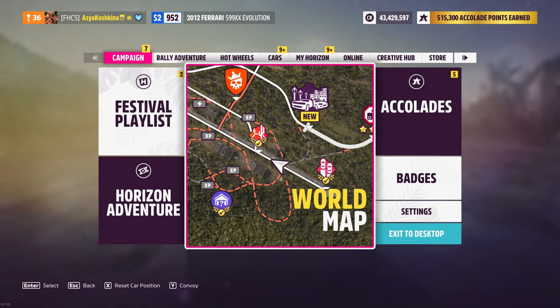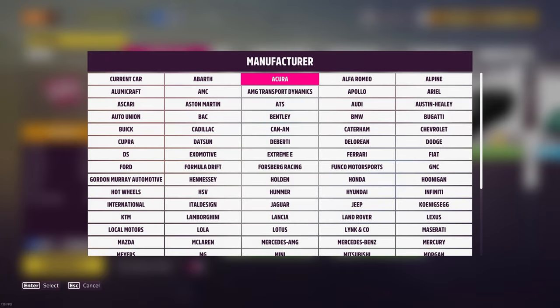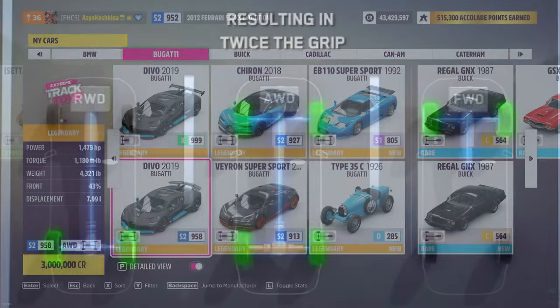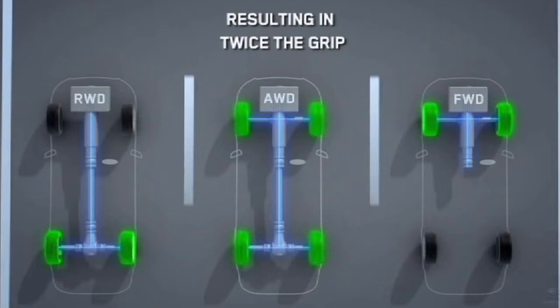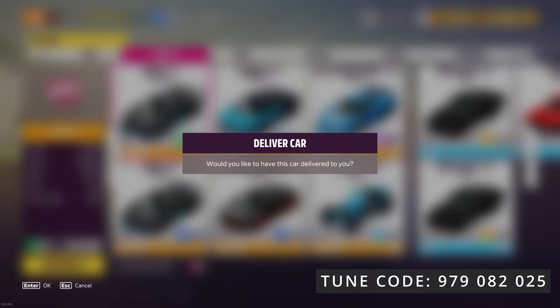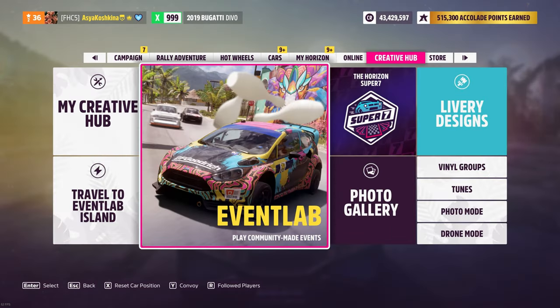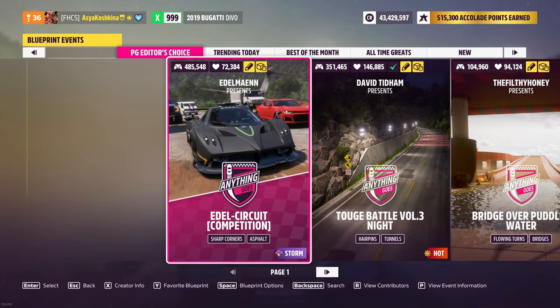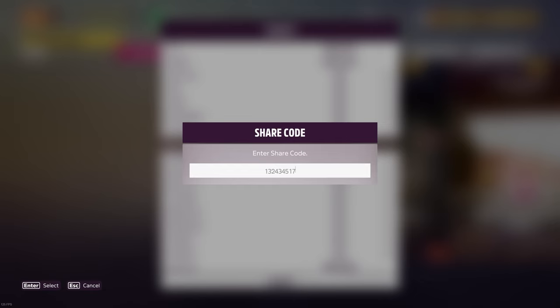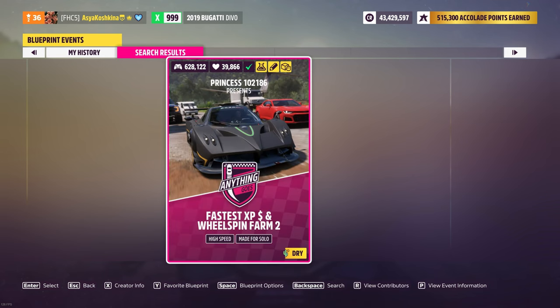This method is more geared towards gaining a lot of experience, and for those who for some reason can't use auctions and can't find Forza Edition cars in their garage. Go into our garage and look for a car called 2019 Bugatti Devo — but we need this car to be RWD, which is rear wheel drive. You can now see the tune code on your screen. Go to the main menu, select Creative Hub, then click on Event Lab and search for the map by the code you see right now on your screen. Then launch our map.